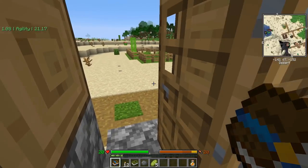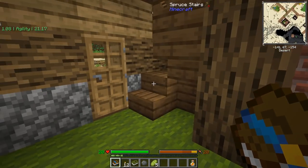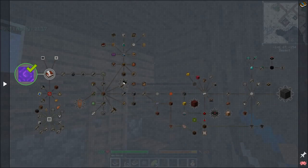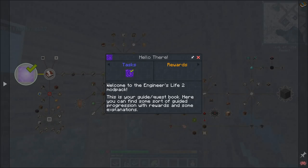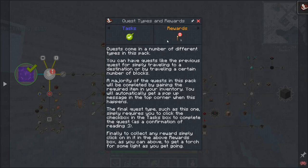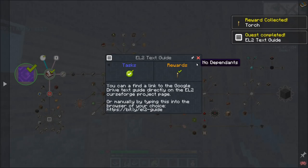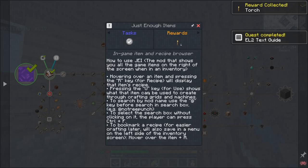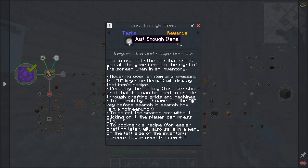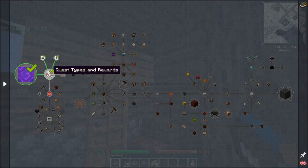I can't break that unless I've got the proper tool to do so, but at least I know I'm safe inside. Let's open the book and take a look at what we can do here. Quest types and rewards — welcome to Engineer's Life 2, this is your guide quest book. I've pretty much read this before. I did get a torch to start with. There is a text guide you can actually check out — I highly recommend it if you're relatively new, or you just want an overview of what's in the pack. Just Enough Items gets you really good information on how to find recipes and progress.